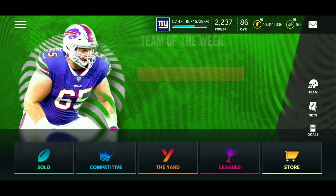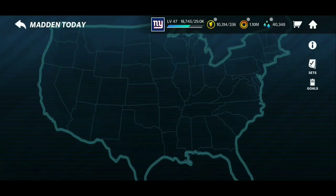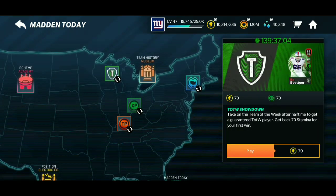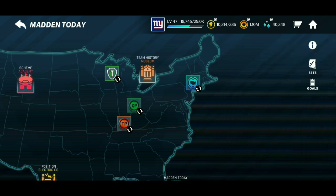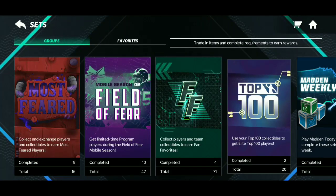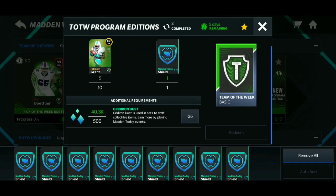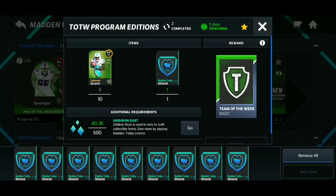Honestly, when you go ahead to the Madden Today live event and play those for free — the Team of the Week event for free — that's really where it's at. You'll be playing for free, getting a gold player every single time, just spending 70 stamina. You keep playing and playing, and then all you have to do is put in 10 gold players from that live event, plus one Madden shield and 500 iron dust, and claim the pack.